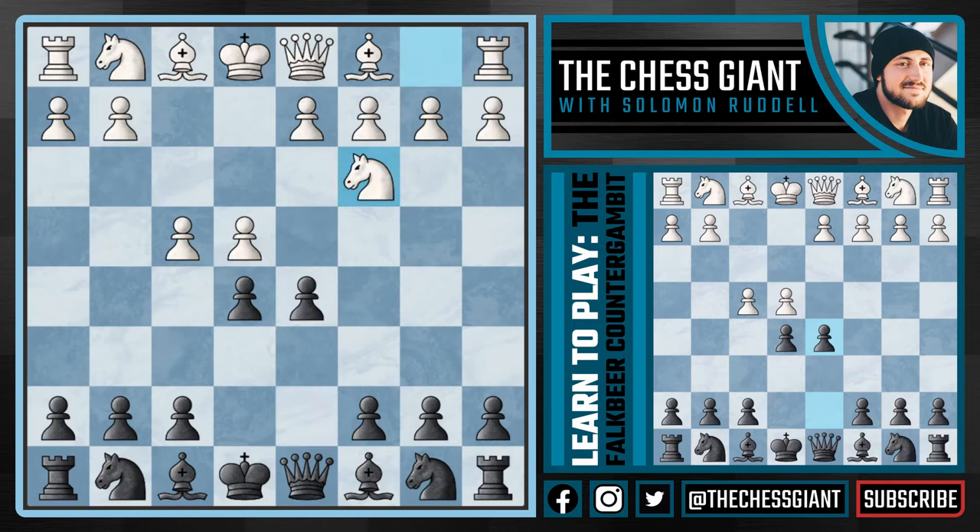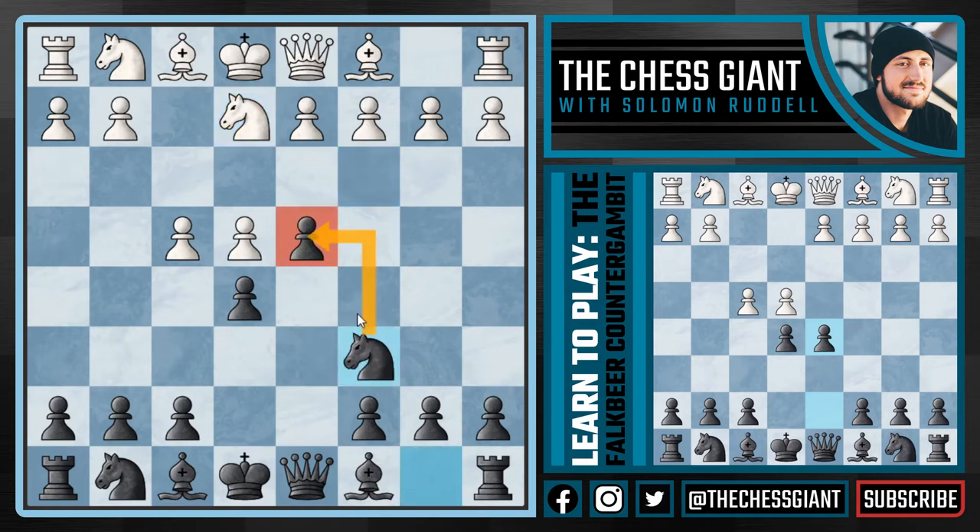Let's first take a look at the move Nc3. With Nc3, the most popular option is Nf6. But black performs very well with the move d4, kicking the knight to e2. Now we're able to play Nc6, defending the pawn on d4 and the pawn on e5 and naturally developing the knight. After Nf3, white is actually pretty cramped. Sometimes instead of Nf3, white will first play d3.